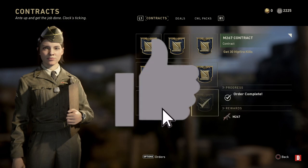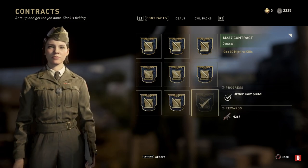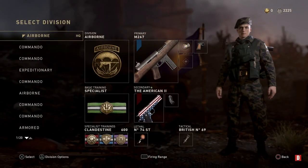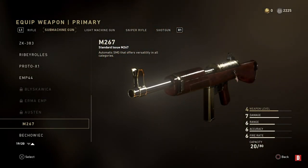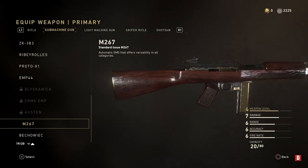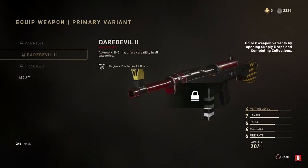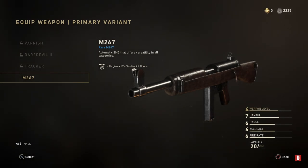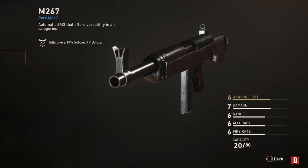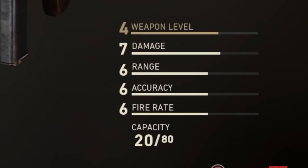So this is this week's weapon - the last weapon - the M267 SMG. Like I said, it's the last one. If you go to the soldier, this is it - obviously it's just the rare variant. You may have unlocked the other variants: Daredevil 2, Tracker, Varnish. This is the rare one. The damage level is 7, range 6, accuracy 6, fire rate 6, and it holds 20 rounds in a mag and 80 in reserve.